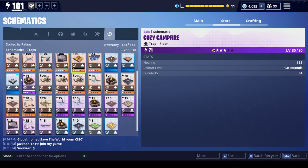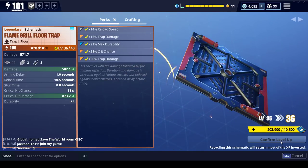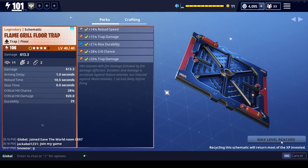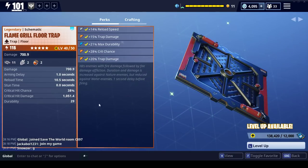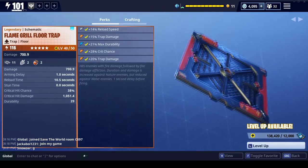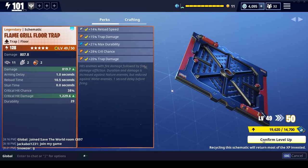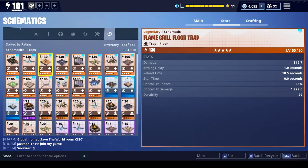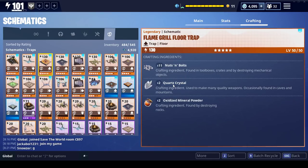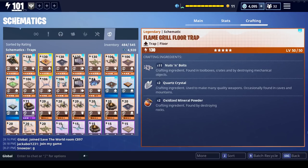Let's take this thing all the way up to four-star, five. Now we're looking at 700 damage, and when it crits 1000. Crit chance is now up to 38% and durability is 29. Let's go all the way up. Hopefully someday Epic will add a zone above Twine Peaks. For crafting, it takes nuts and bolts, quartz - which is a tougher item to find and the same material needed for freeze traps - and mineral powder.